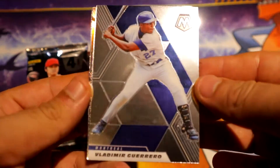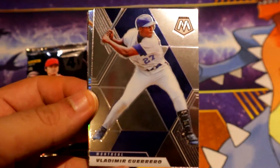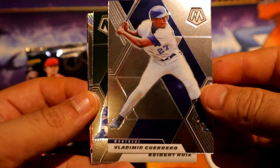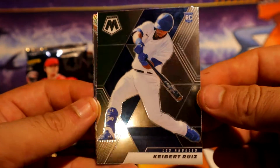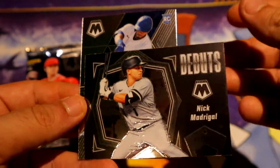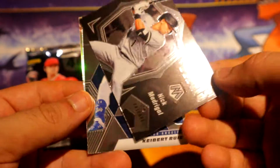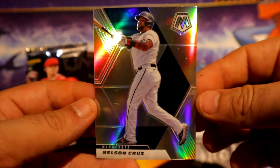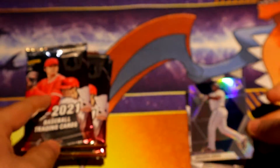We're gonna start with Vladimir Senior. Let me see if we can focus better — there, that's a little better. We have Ruiz base Rocky, we have a debut of Madrigal, and then we have a silver of Cruz for the Twins. Alright.